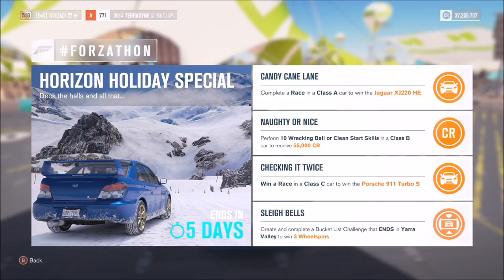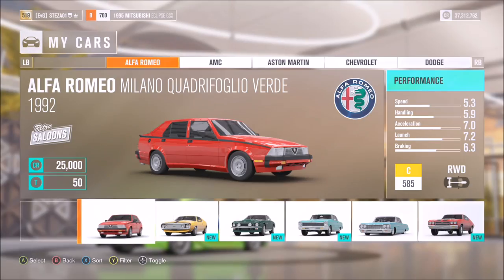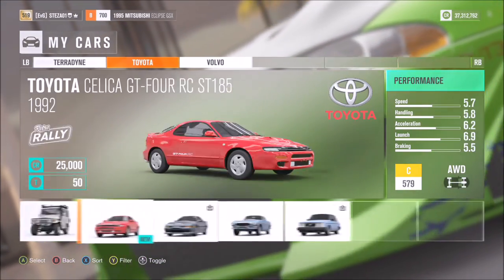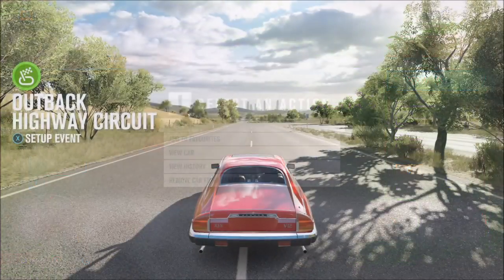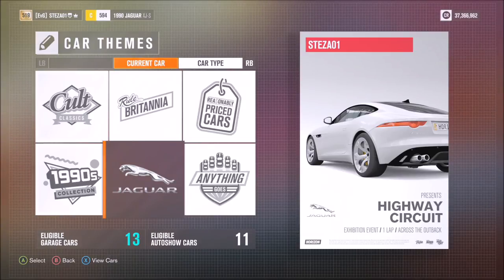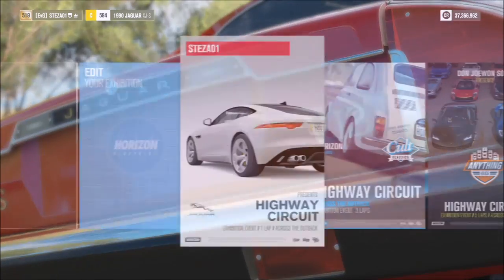The third challenge called Checking It Twice wants you to win a race in a C class car to win the Porsche 911 Turbo S, which is actually a fairly cool prize — I didn't realize I didn't have one yet. Select your C class car, pick any one you like, but make sure you win. I picked my Jaguar XJS and went over to the highway circuit, creating an exhibition race of just one lap for Jaguars. Make sure you cross that finish line first — unlike the first challenge which just wants you to complete it, this one requires first place.